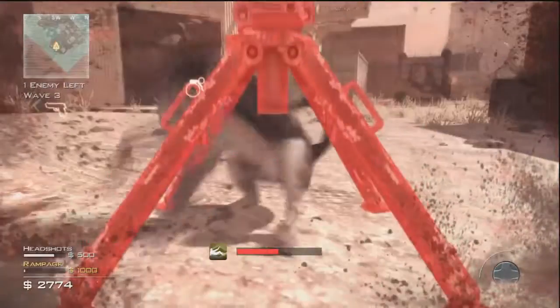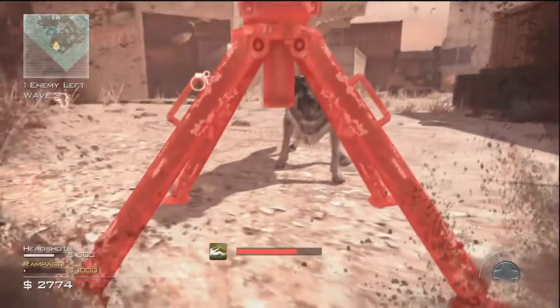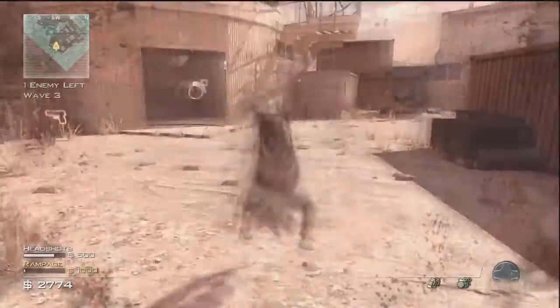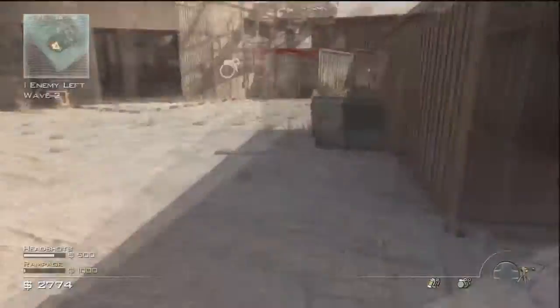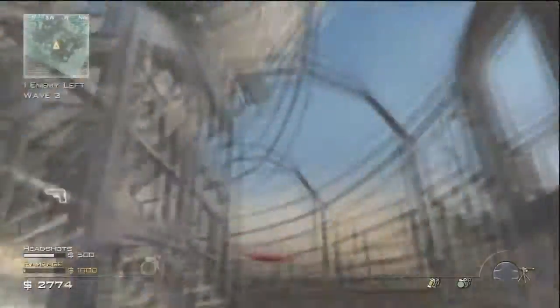Once you've done that you should go into like the thing where you start to bleed, and then you just gotta simply crawl away from the dog and to a place where you can actually place a sentry gun, but when you stand up all you need to do is put back your sentry gun and you just have no gun.